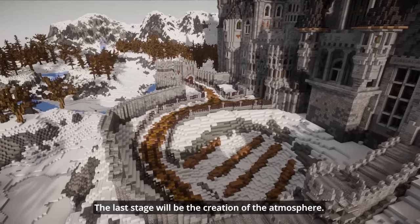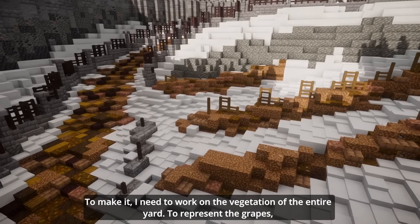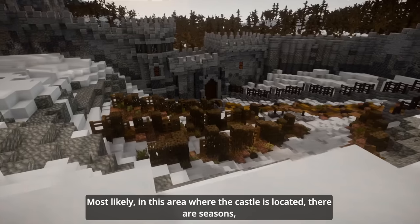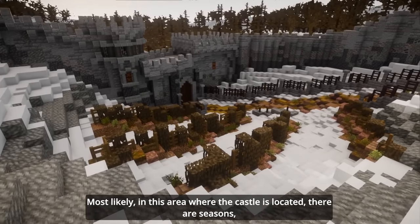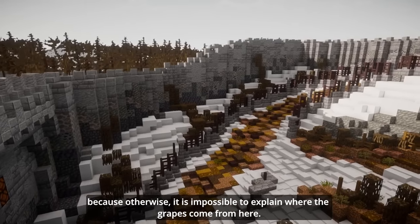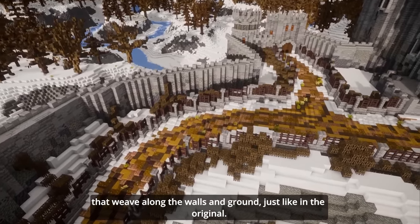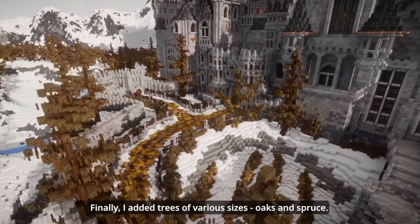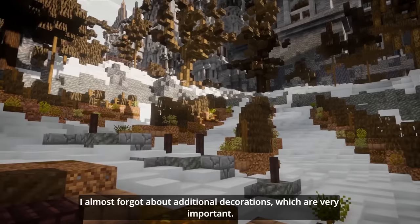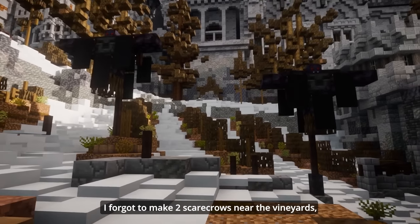The last stage will be the creation of the atmosphere by working on the vegetation of the entire yard. To represent the graves, I used a wooden fence and covered it with roots to make it look like a vineyard. Most likely in this area where the castle is located, there are seasons, because otherwise it's impossible to explain where the grapes come from. Behind the fence, I decided to fill the voids with various bushes that wave along the walls and ground, just like in the original. Finally, I added trees of various sizes — oaks and spruces. I also planted many small trees on the hillsides outside the walls. I almost forgot about additional decorations, which are very important — I forgot to make tree carcasses near the vineyard, which in the original game were made of frozen human bodies.